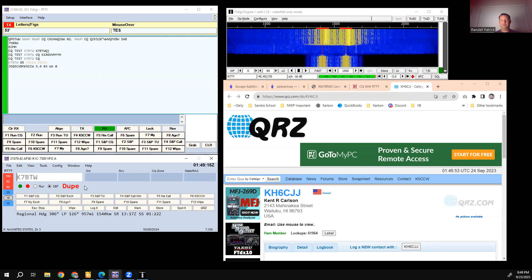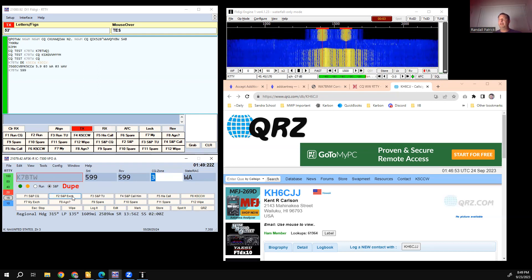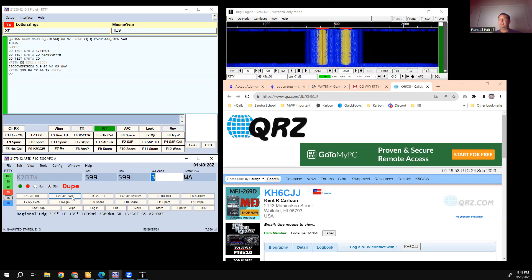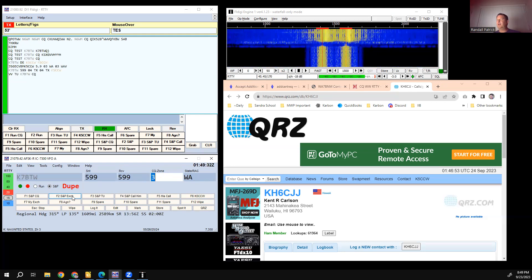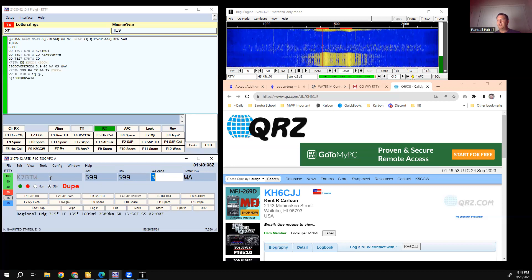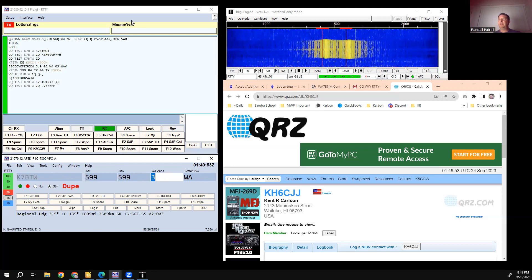He didn't say I was a duplicate, so we'll send back the exchange anyway. I normally would never work anybody like that, but he's such a strong signal it makes a good demonstration. You can see it sends back 59 04, which is our CQ zone, and then Texas. The exchange in this contest is: call sign, signal report, CQ zone, and then the state if they're in the US — if they're DX you don't put anything there. I had to ask Ken about that today. Hopefully this is helpful for guys who haven't had a chance to work the contest yet.